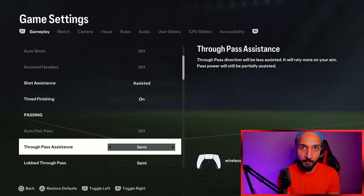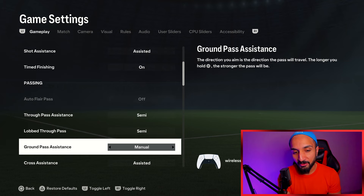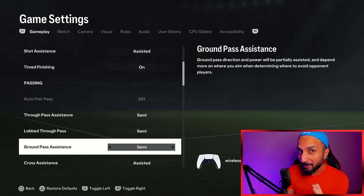Through pass assistance is going to be semi. You can keep it manual, but semi is good. Lob through pass is the same as through pass. Ground pass is going to be assisted. Sometimes I tell you guys to use semi ground pass assistance — if you feel like your passes aren't really connecting and you have some strict drift, then go for semi. Otherwise, go for assisted. Even in laggy gameplay, semi is better than assisted.